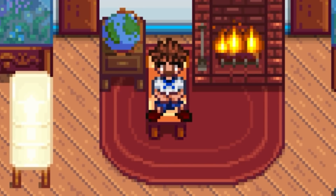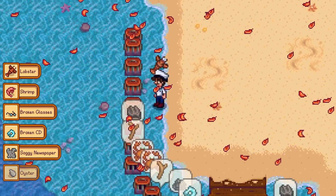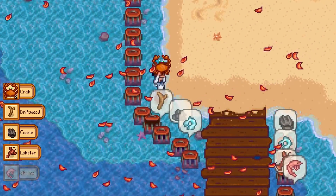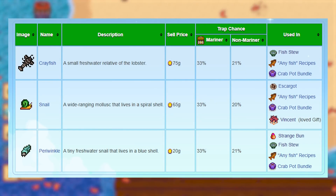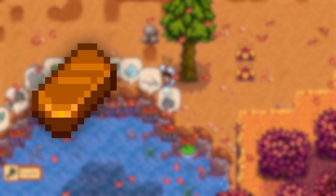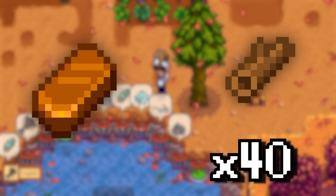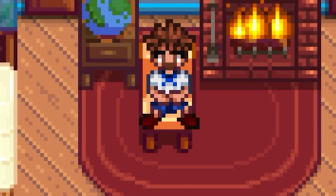The second big problem with crab pots is what they actually catch. 40% of the time you're just going to be catching trash, and the other 60% the fish are extremely low value — most of them only in the low double digits of gold. So how do we fix this? Well firstly we should make them much cheaper to produce. A single copper bar and 40 wood would still probably make crab pots pretty irrelevant, because no matter how easy they were to craft I'd probably still never make them.